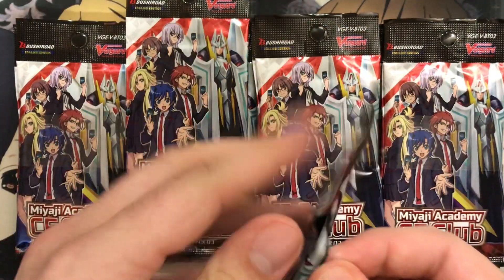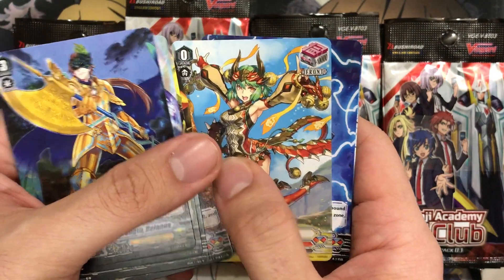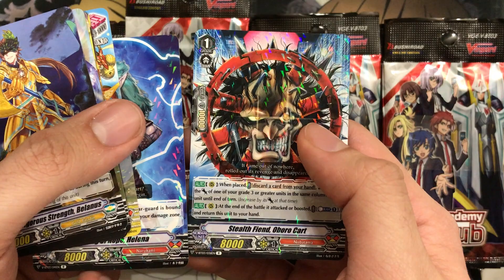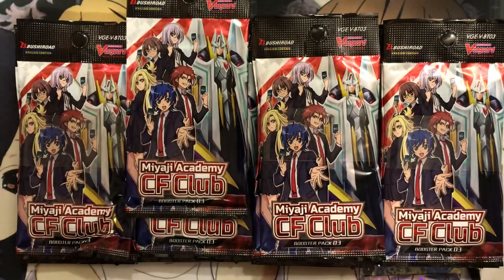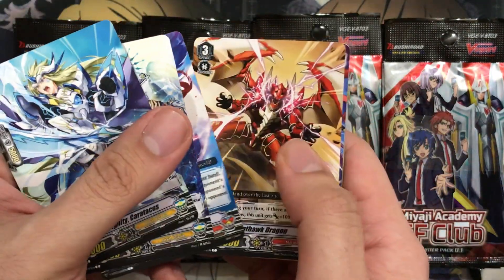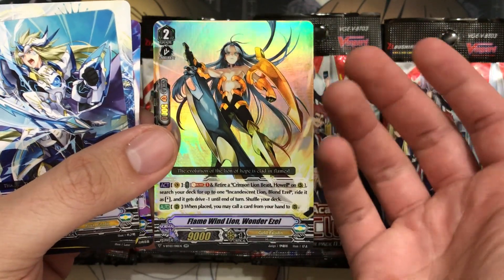Alright, we got two more packs from this entry. I'm curious to see what the entry will look like for the Vanguard Rare — the one it comes in — because usually that one has so many other foils as well that it's unfair for other people who enter. We have Lightning of Hope Helena, and Stealth Fiend Oboro Carts — they included him. He even looks more menacing in this art. Nightmare fuel — removing him from the screen. We have Gifted Knight Emerus and Flame Windlion Wonder Azul. So the Azul deck is going to be pretty good too with all this support along with new Gold Paladin support.